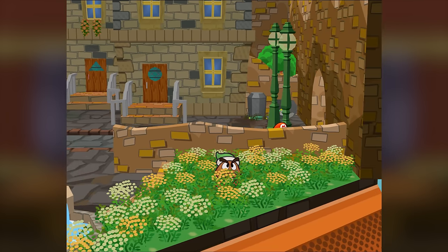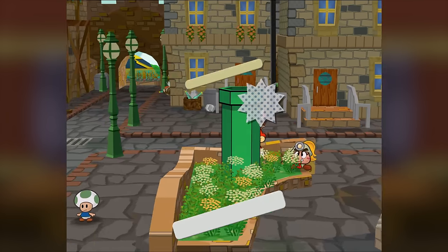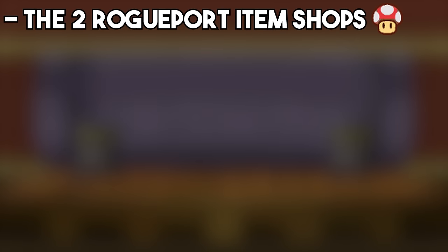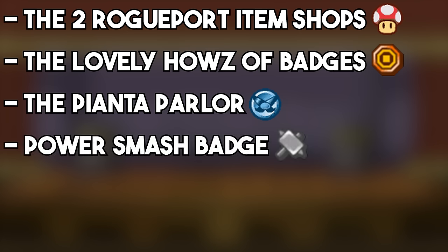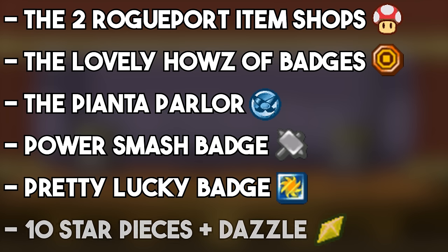This means that in total, all of the resources we have access to for the Prologue Pit are the two Rogueport item shops, the badge shop, the Pianta Parlor, the Power Smash badge from Frankly, the Pretty Lucky badge in the sewers, 10 star pieces, and Dazzle the star piece trader.